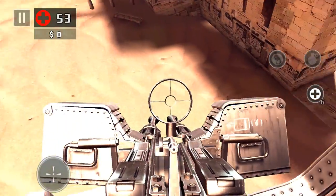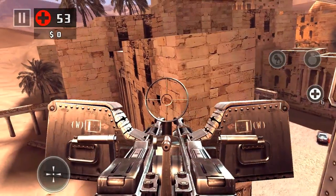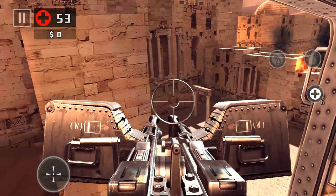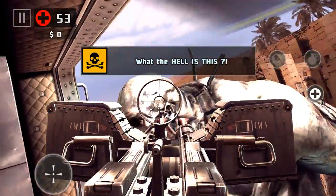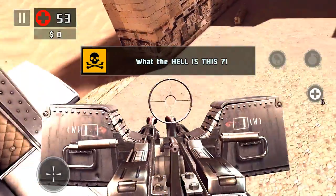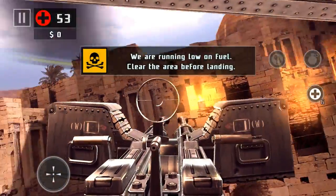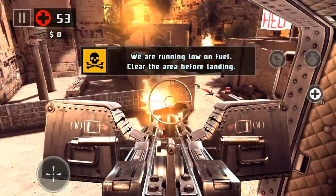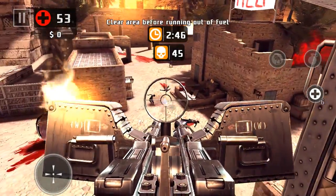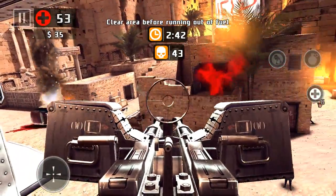Alright, we got a little turret here. What the hell is this? What is this - and it just ignored us. I think it's the same kind of zombie we found at the beginning of the story. Kill them all - what do we have here?